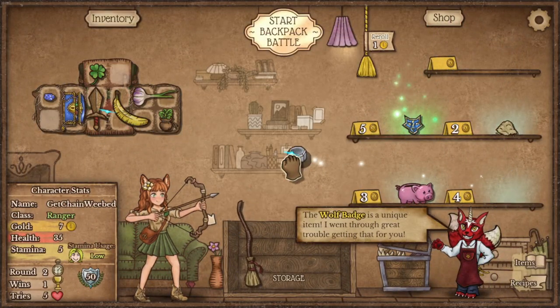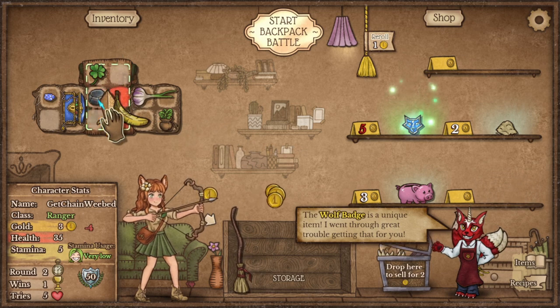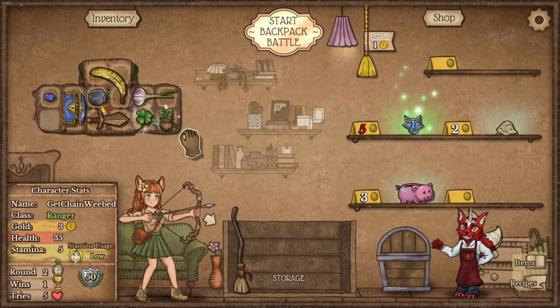Tip number 3: try to fill your inventory with useful items and make use of every space. Tip number 4: buy each of every fruit.